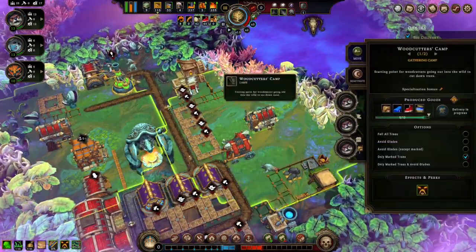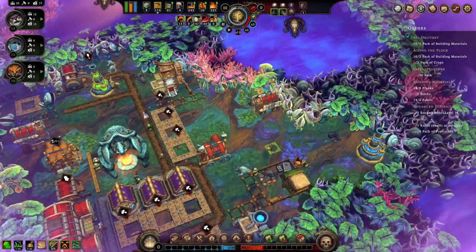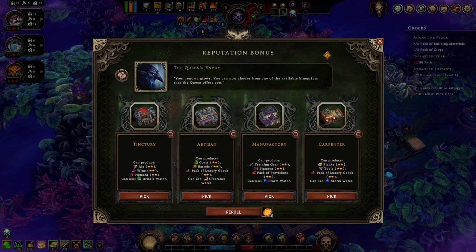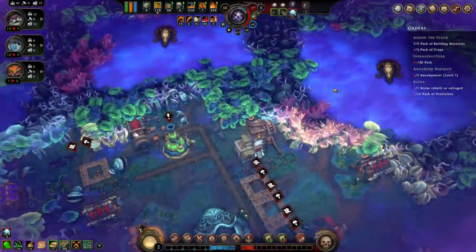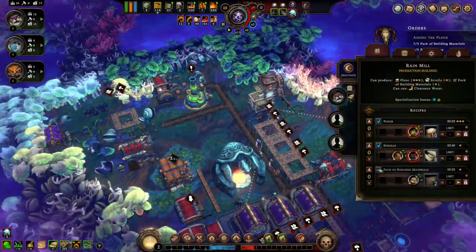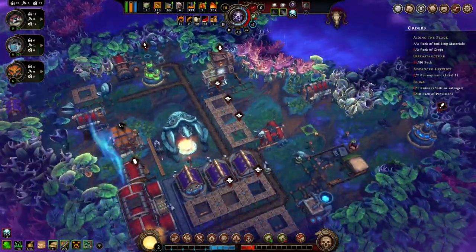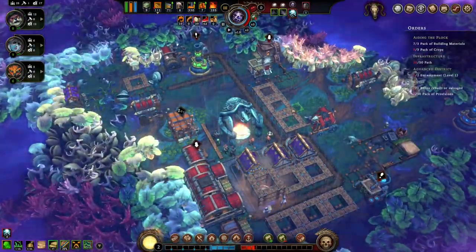Okay. That one's done. That one's done. I'm gonna hold off for a minute. Alright. Don't need any more packs of building materials, turn that off. I'm actually gonna say don't do anything for now. Come work here. Don't have any more packs of crops, so we'll just hold off on that.